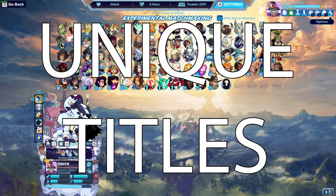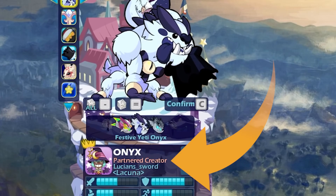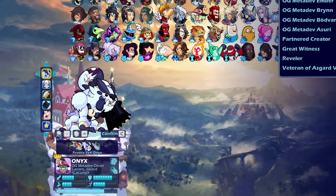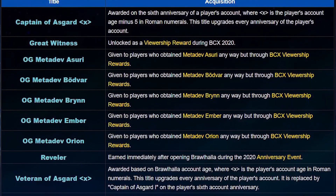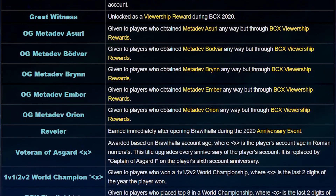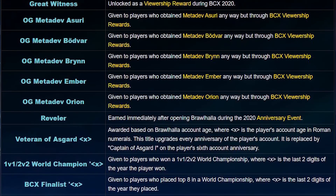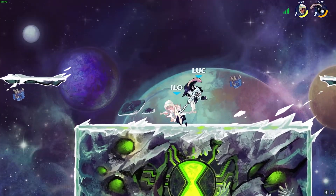Unique Titles: these are probably the hardest thing to earn for free in Brawlhalla, but anything's possible. Some titles are actually really easy to get — you simply have to log in during a timed event. Others are earned by being the 1v1 world champion or by being a BCX finalist. And there's even one for being a partnered creator with BMG. And that's pretty much every item that you can get for free right now in Brawlhalla.